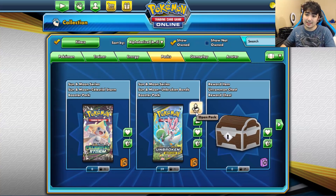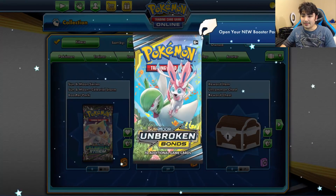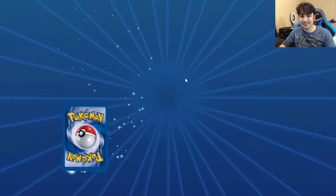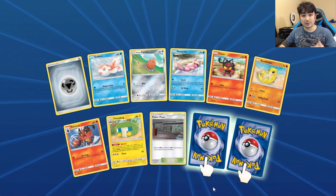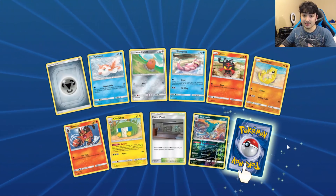I always try to make the decks the best I can for you guys — sorry, I'm tongue-tied, it's been a very long day. That's why we're doing this today, and this is gonna be really fun, especially since you guys get to see my reaction if I get the alternate art Zoroark Ninja or the rainbow rare Reshizard Charizard. It won't be the same as getting it in real life, but it'll still be awesome.